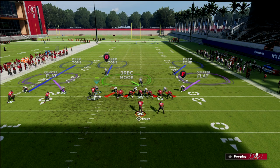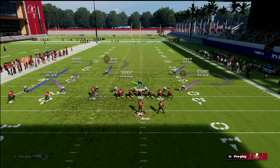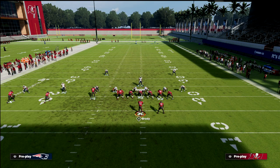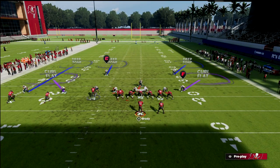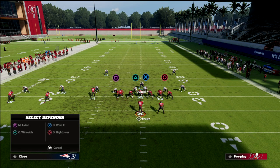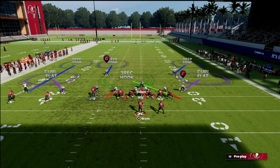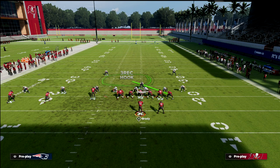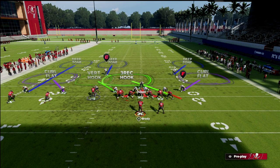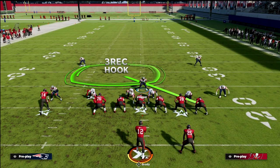On the backside, we've turned this into quarters effectively. We've got a curl flat to that linebacker, a curl flat to the other linebacker right there, our user is on a blitz, and then I would recommend dropping the defensive end on the right side into a three-rec. If you don't want to rush three, take this backside guy and put him in a vert hook. Now you've got pretty safe underneath coverage, and your responsibility is to help over the top.